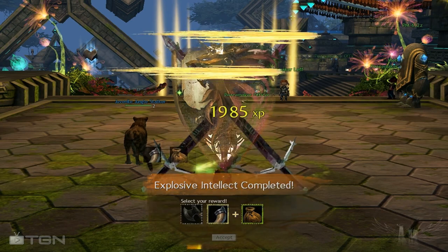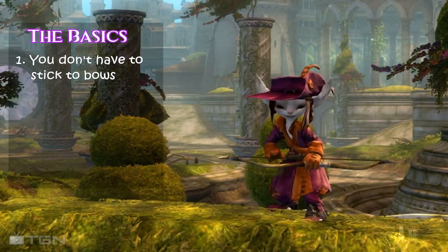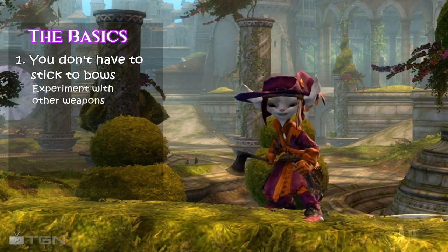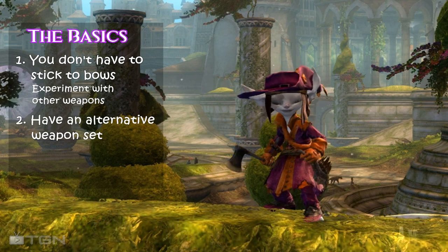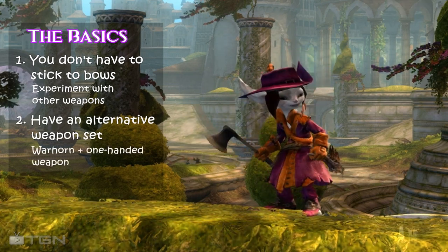I always pick the warhorn. That's one of the things that's different with Guild Wars 2 rangers — we get to experiment. Even if you decide to stick with the bow, it's always good to have an alternative weapon set. See here, I equip the warhorn and an axe too.